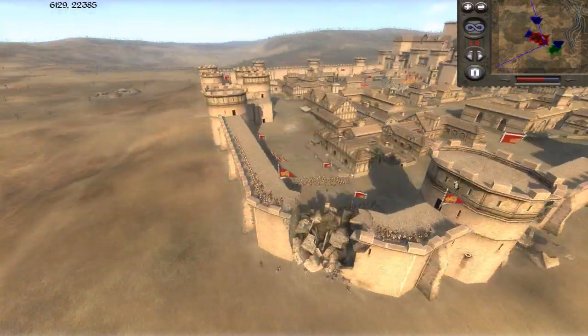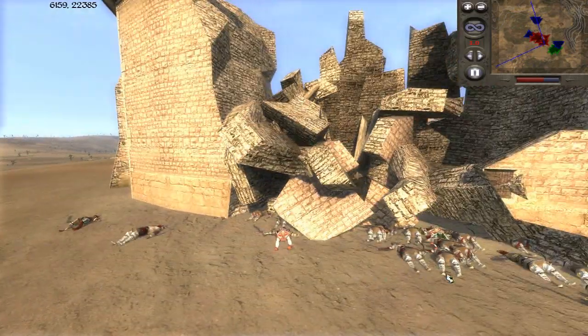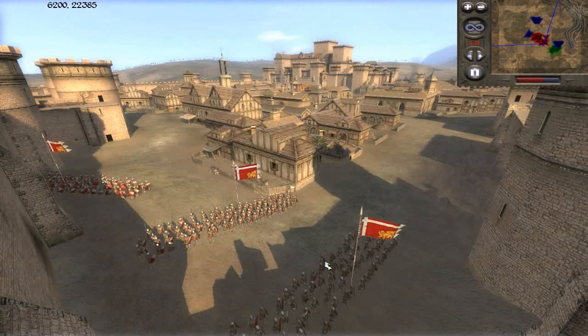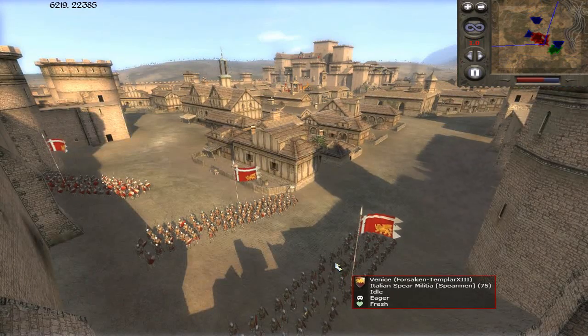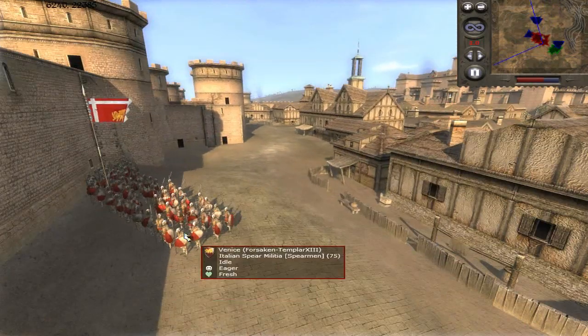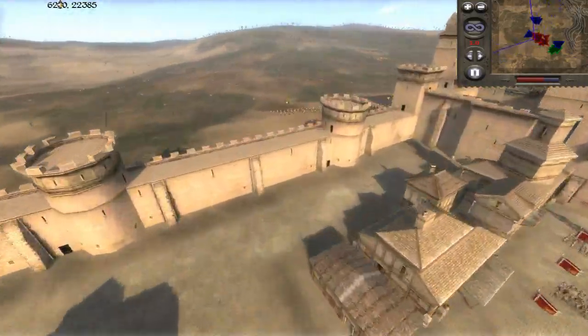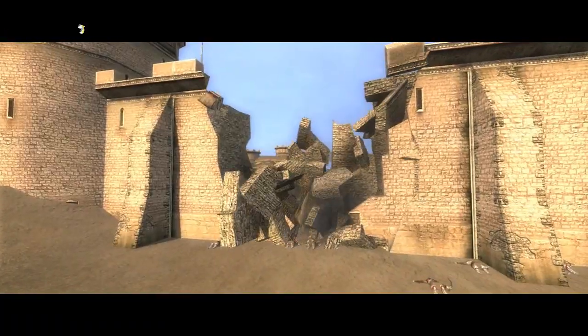I always aim for the archers — you can kill a bunch by doing that. I just killed a ton. It looks like the enemy is going to have spear militia holding down the gaps in the walls.